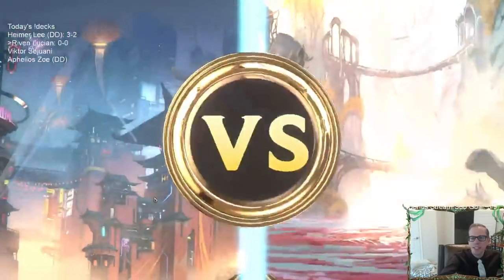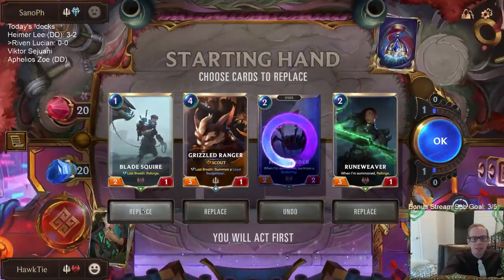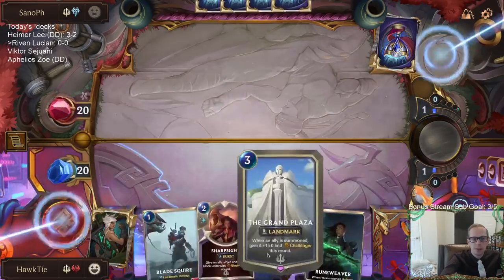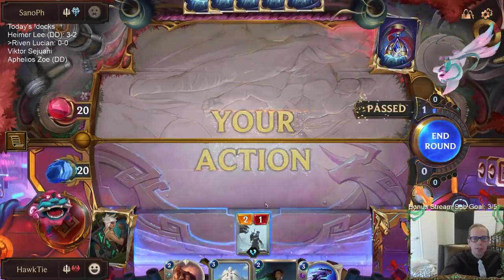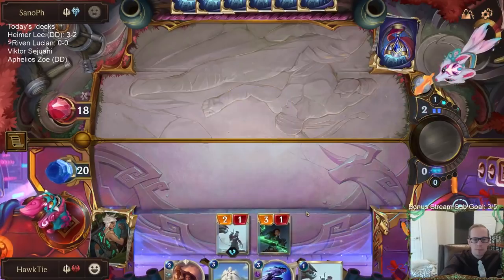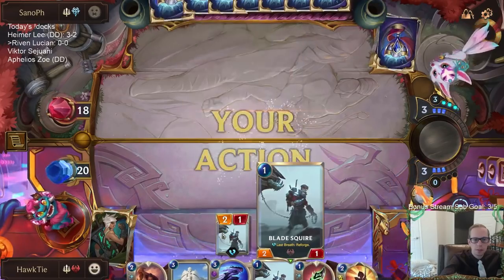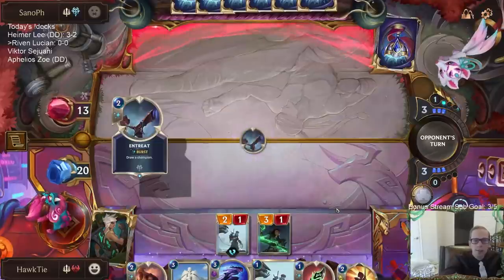We're playing against all-in Fiora again — must be a popular deck today. We don't want these smaller units really against Fiora, but I have the attack token on turn one, so I feel like I should keep Blade Squire. The Rune Weaver matches up better against Fiora. Maybe they didn't draw Fiora — they have to Entreat to find her.